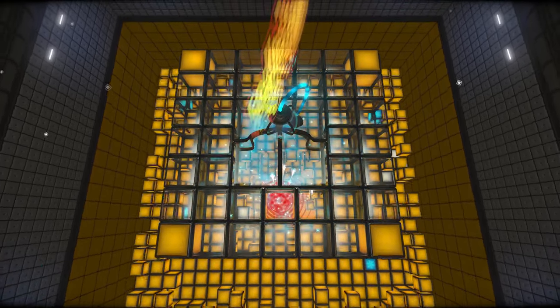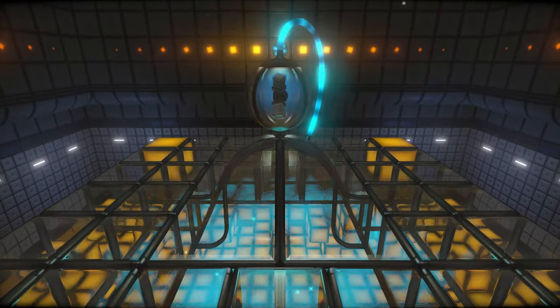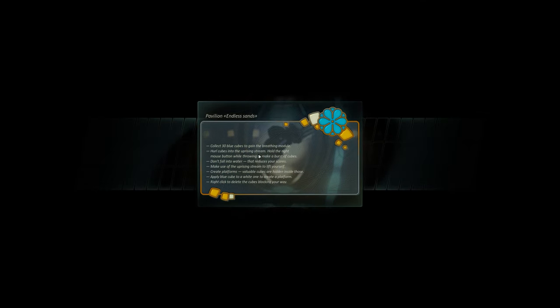Welcome back to Cradle. We're going to play this game to get the breathing module for Ida. The object is to throw the blue cubes into the up trap and get them up to the top. I can also create more blue cubes by placing blue cubes into white cubes, if I understand this correctly. And if I fall into the water, which I'm assuming is on the bottom, I lose points.